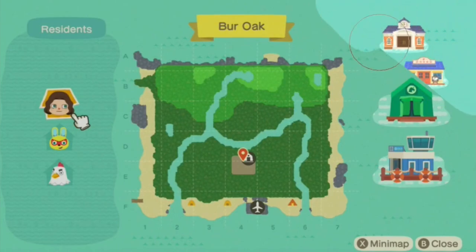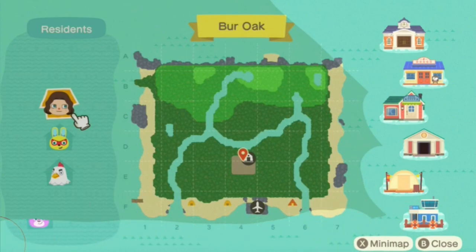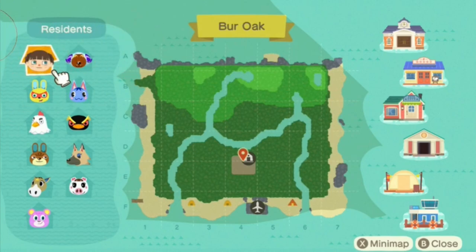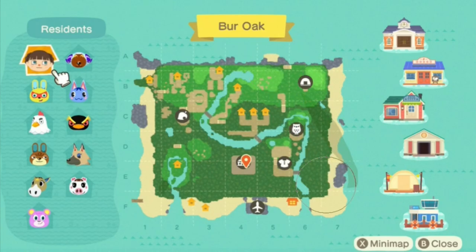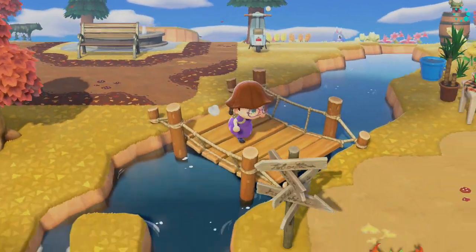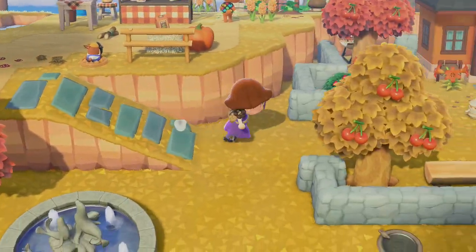Someone commented that we should show what the map looked like before and after, which is a great idea. Here is the before and here is the after — I cannot believe how much has changed already. Just using the paths, making a couple of cliffs, and adjusting the river made a really big difference. It's great to see the progress on the map.